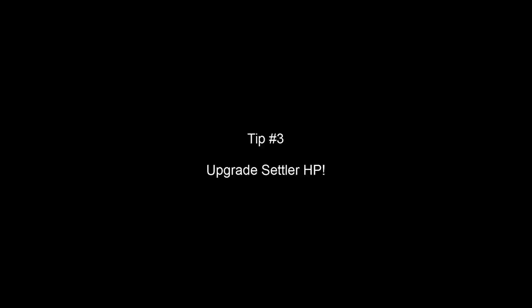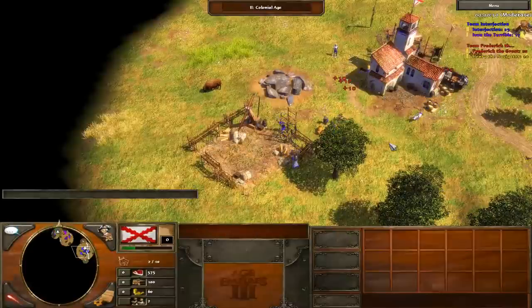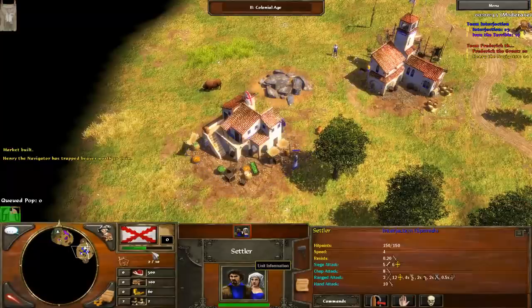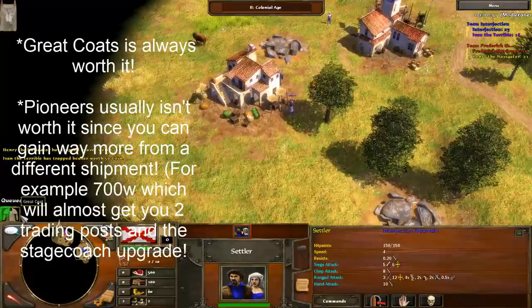Tip three: more settler HP. If your strategy involves building a market, it is always worth spending 75 food on the Great Coats upgrade, which grants you 35% more settler hit points. I cannot stress enough how big that is — it is worth the food. The Pioneer shipment increases your settler hit points by 65%, but it is usually not worth it, since you can build outposts, and if you waste a shipment on Pioneers, you have one less shipment to spend in the Colonial Age, which are typically worth 700 resources each at that stage in the game.